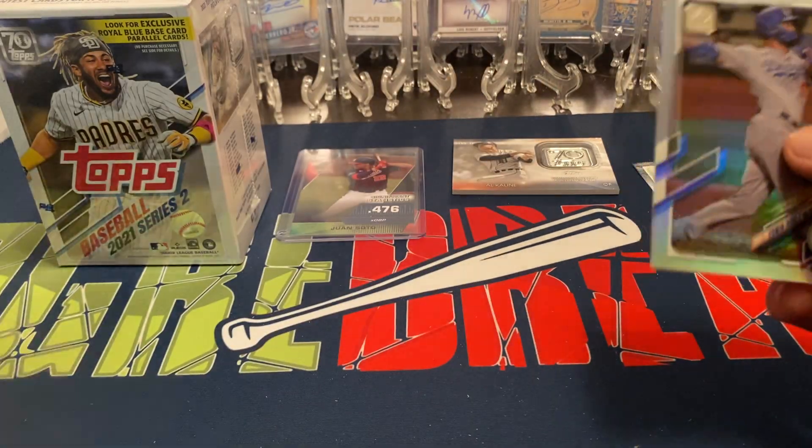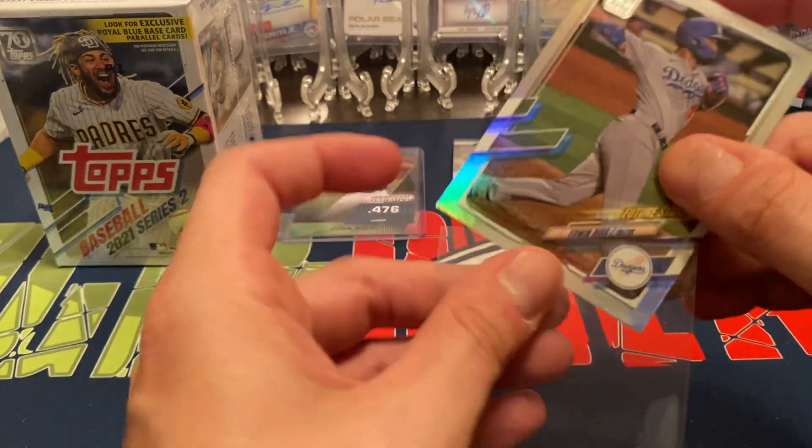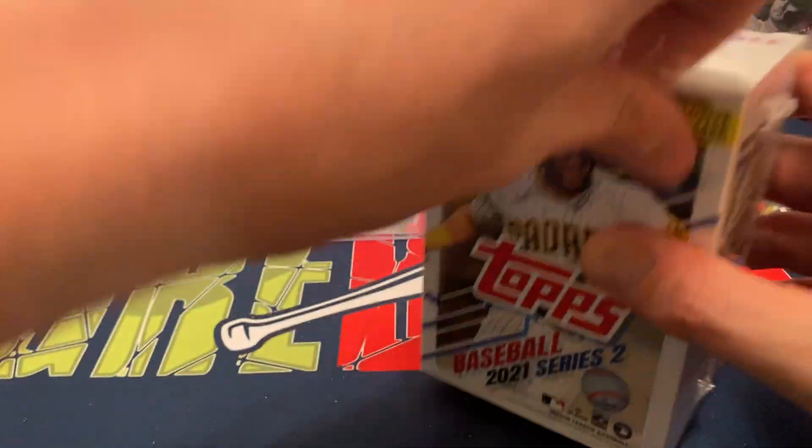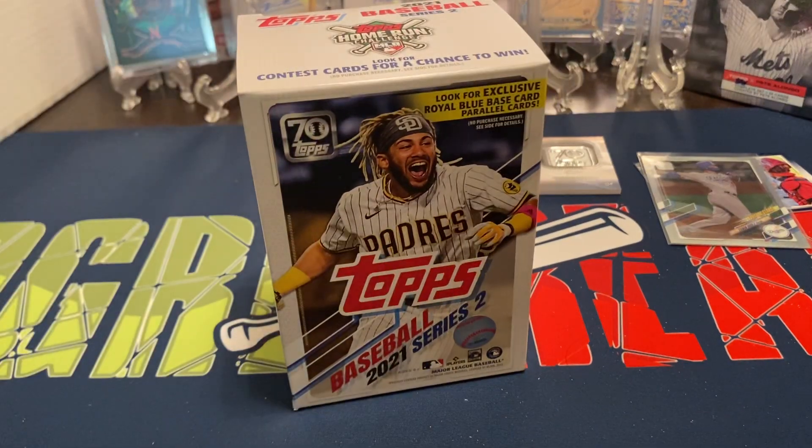We do get a foil Edwin Rios Future Stars — that's not too bad. And then our patch — our made-up patch with the 70th anniversary. We got Al Kaline. Not numbered or anything, but these can be potentially numbered. I'm going to throw Rios in a sleeve real quick — he's a decent little player in my opinion. Let's go on to the second Blaster Box and see if it can do just as well, maybe a little better. It's nice getting any numbered card, for sure.